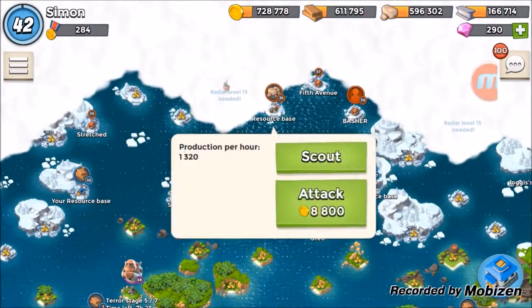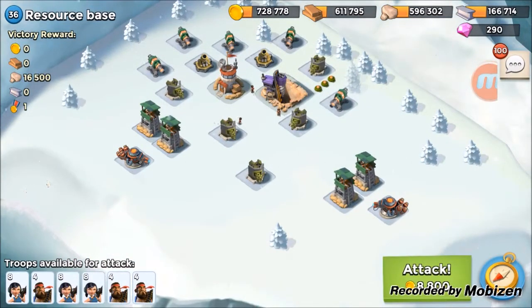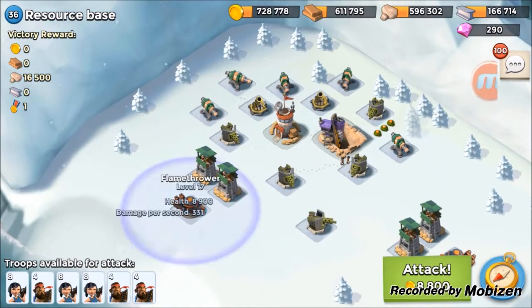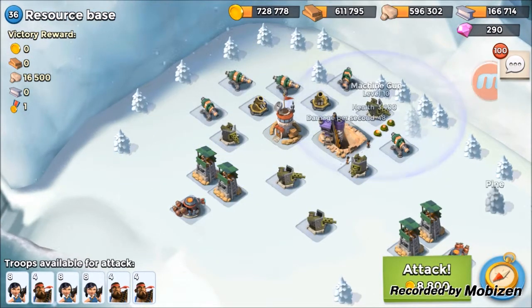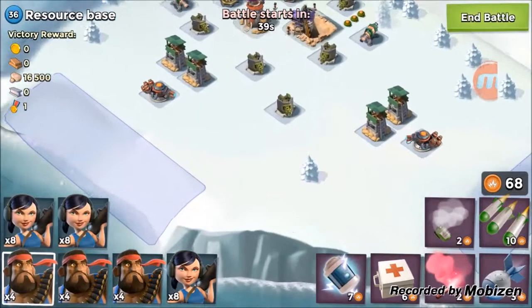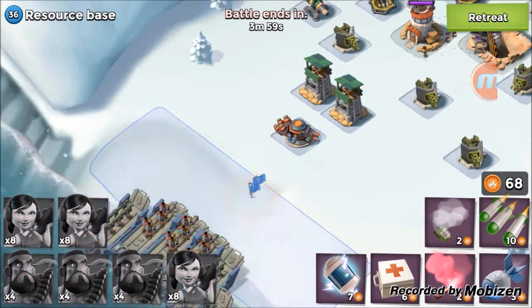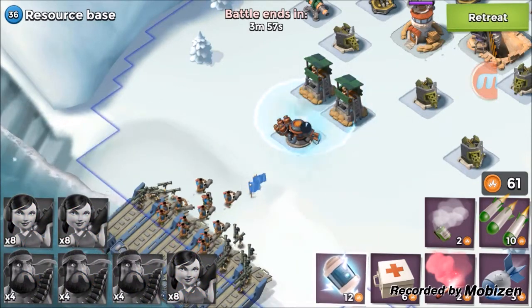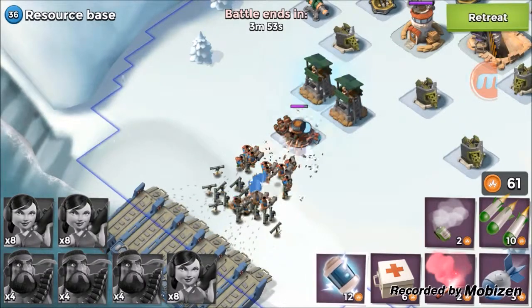Let's collect these two diamonds, then take a look at this resource base. It's got a high-level flamethrower and level-10 cannons — I think we can take it. So I'm going to drop all my troops away from this flamethrower and shock it immediately so it can't get any shots off, because flamethrowers do massive damage.